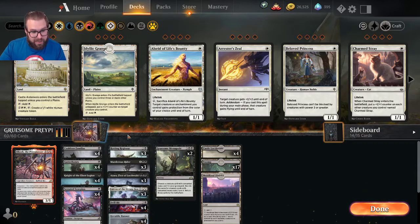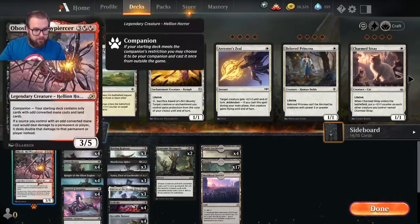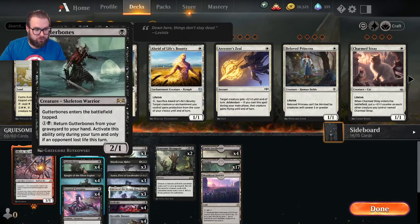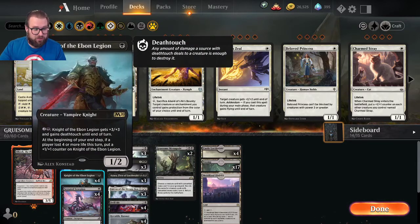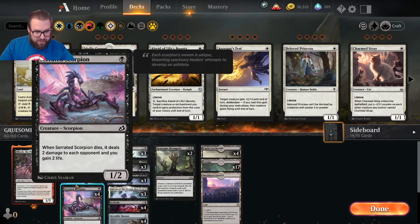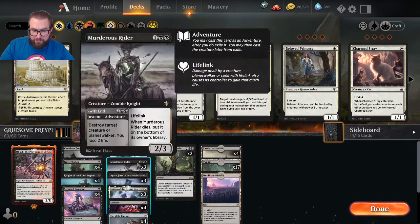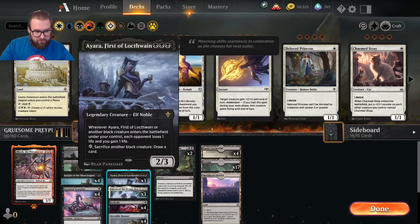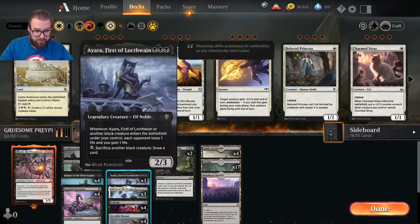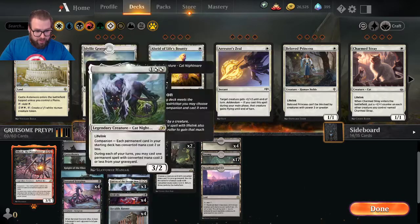We're basically an aggro-style deck. We use all these guys to put as much early pressure as possible, building into an Obosh so all our stuff does double damage. Cauldron Familiar attacks for two, Gutter Bones attacks for four, Knight of the Ebon Legion can just win games on its own. Serrated Scorpion is another all-star. Since they're all one-drops, we can recur them with Lurrus. Rotting Regisaur ends games, Murderous Rider handles defense, and Ayara pads our life total.